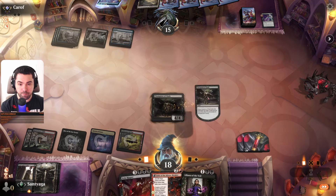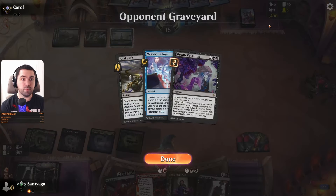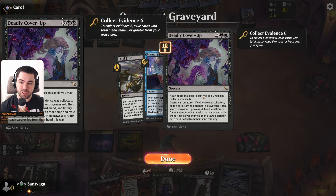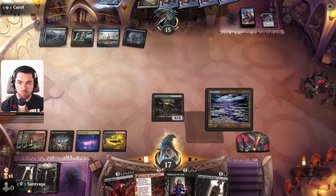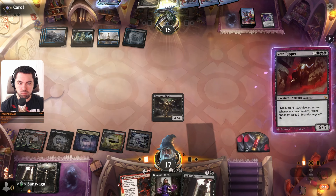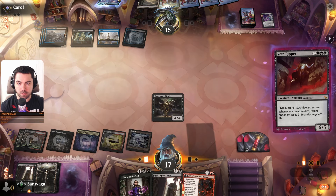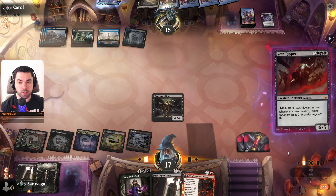Let's play the big one — plus one. Next turn we can play two of these. Then search the library for any — that player shuffles, then draws a card for each card exiled from their hand. If you have Torrential Gearhulk, five mana only, you can kill this one — before we resolve Vein Ripper on the board.